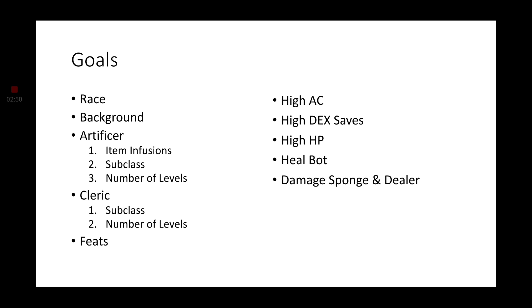Much like with the Sorloc build, we need to meet a set of goals. We need to find the race, background, the Artificer infusions, subclass, and a number of levels. Cleric only needs a subclass and a number of levels, but we also need to find the right feats for this build.